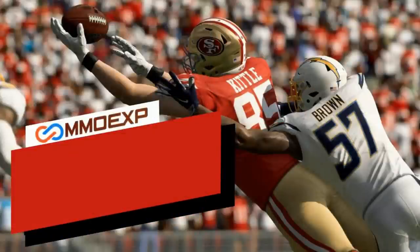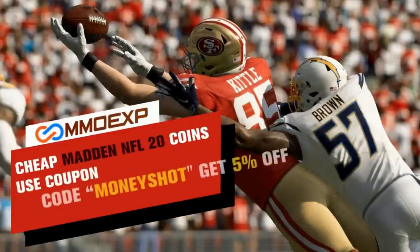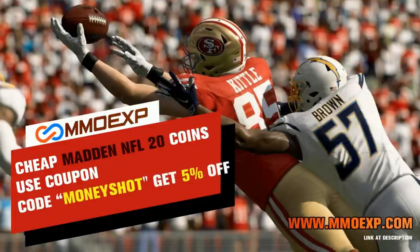Need some fast, cheap, reliable Muck coins? Go to MMOXP.com and use discount code MONEYSHOT for 5% off your order. Link in the description below.